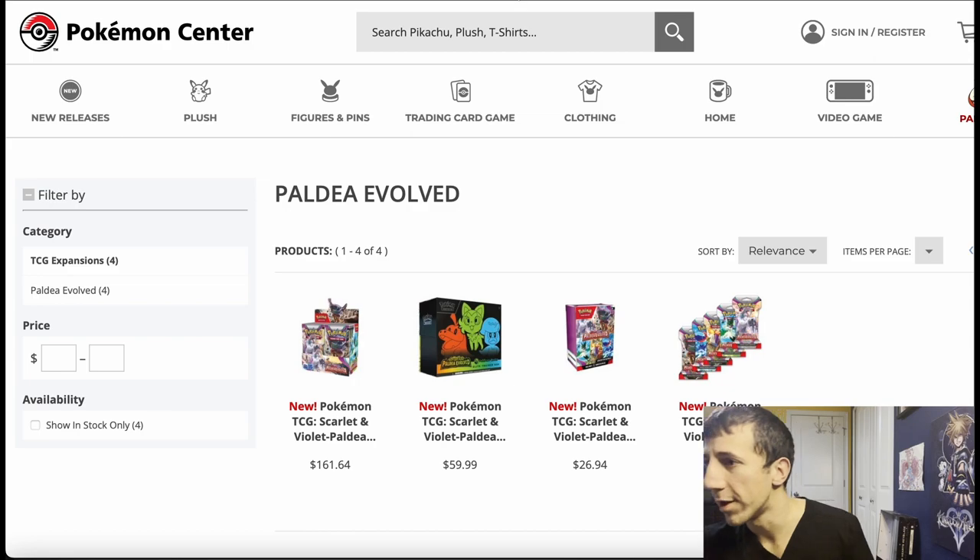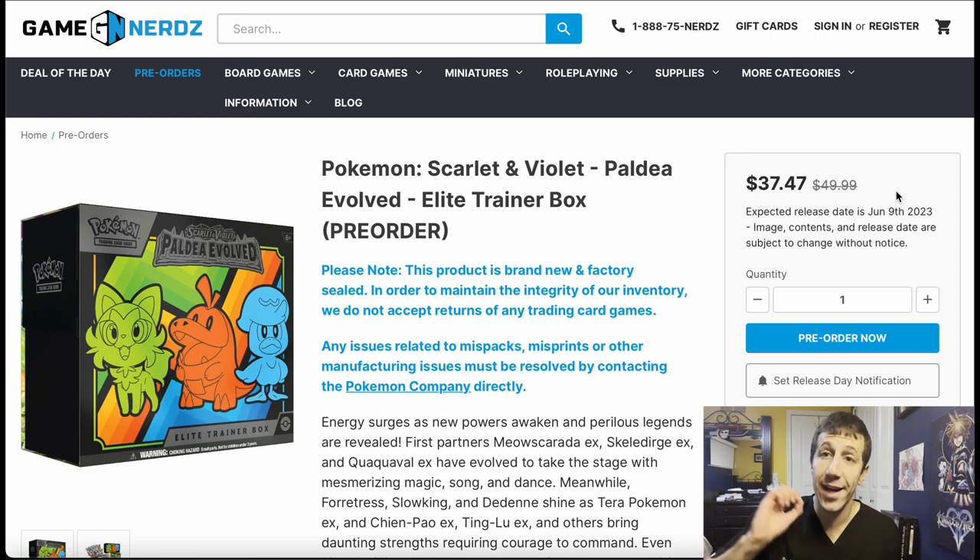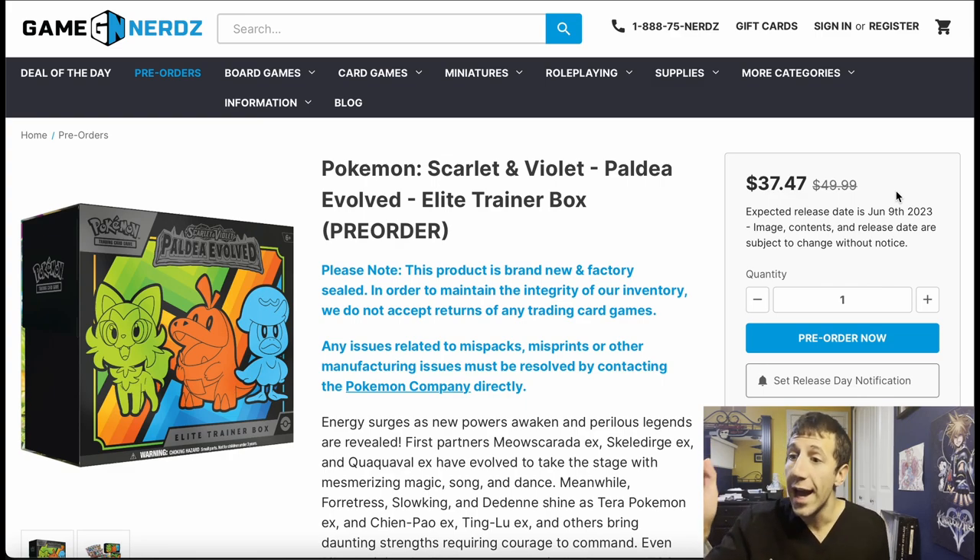Let's get into the deals that are already available. Look at that — Game Nerds, one of the websites I always mention. The Elite Trainer Box MSRP is $49.99 now. You can hop on and buy this for $37.47 right now — you can pre-order it. It comes out June 9th. You get free shipping on $75 or more, and there is no tax on this website. No tax. You buy one, you buy two, you buy three — whatever. Excellent deal given the new MSRP.